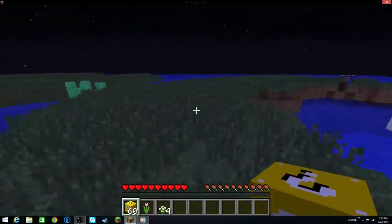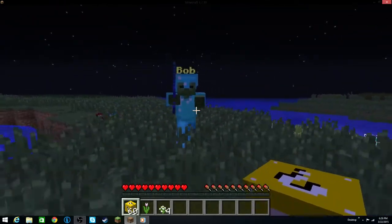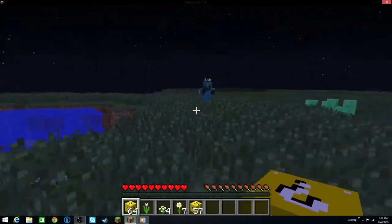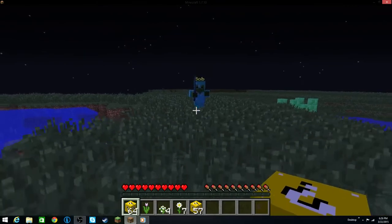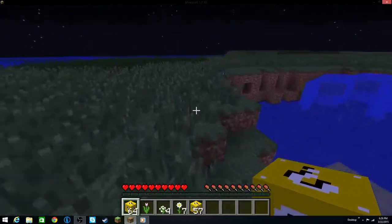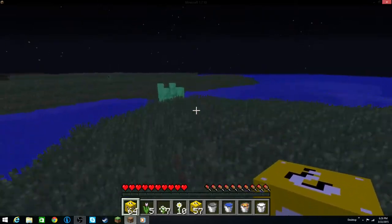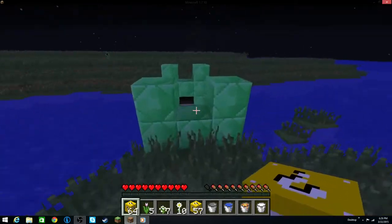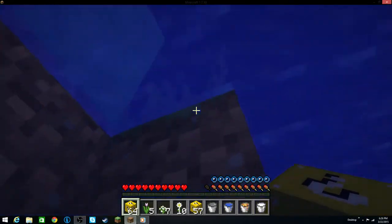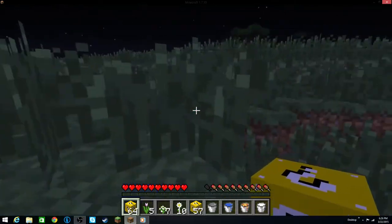Oh jeez — yep, that would be Bob. He's wearing enchanted diamond armor and holding a diamond sword. So if he hits you without any armor on, that's basically a one-hit kill. A good place to get away from him is to go to the water, obviously — I don't think he likes swimming. I think we lost him.